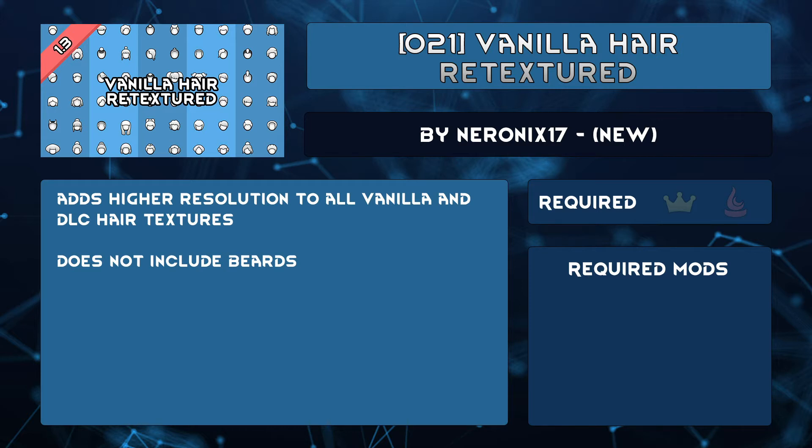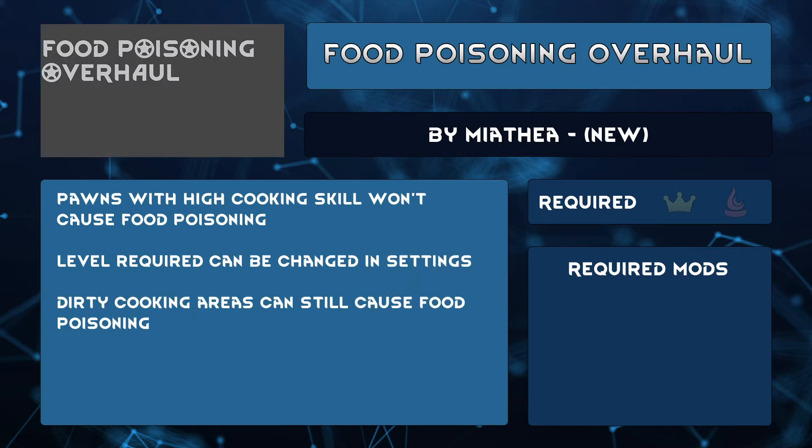It doesn't include any beards, but perhaps you could commission Neuronix to make them in the future. It stinks when you've got a cook at a high level and somehow they make a mistake and your best fighters get food poisoning at the absolute worst time. Food Poisoning Overhaul by Mia Thea allows you to set what level a cook will no longer have a random food poisoning chance. It's super helpful if you use the vanilla cooking expanded mods where you can make 40 servings of soup in one go — because if one is poisoned, they're all poisoned. You'll still have to keep the kitchen clean to prevent food poisoning, so don't neglect it.